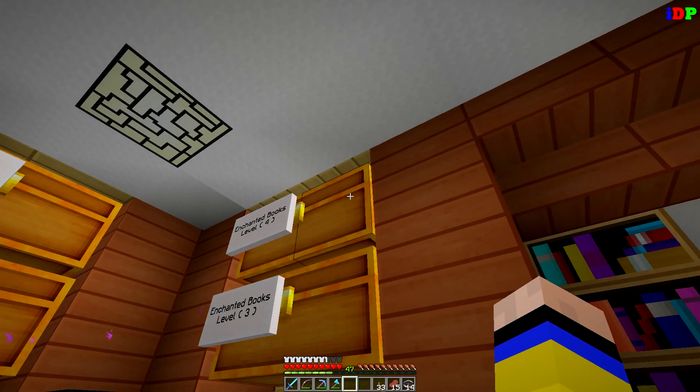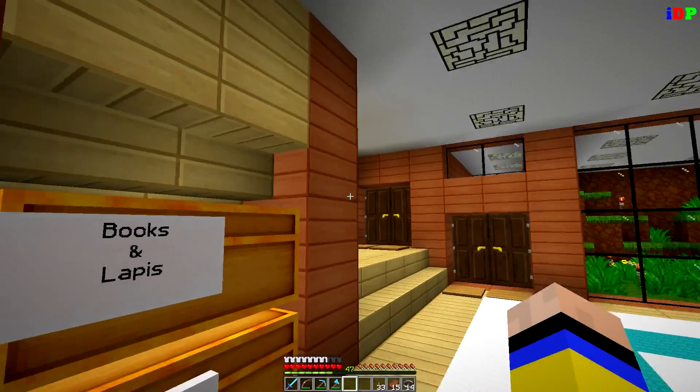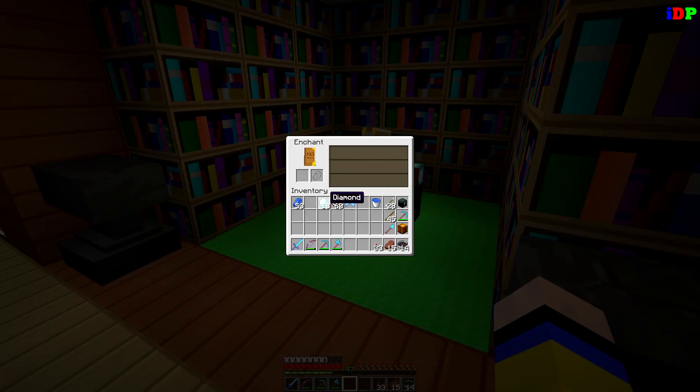Now I've got frost walker boots — that is exciting! I have too much XP and when that happens I love to enchant some books. Let's see what we get — efficiency three. Oh my god, I have tons of sharpness three books already. Fire protection is not bad, protection four is not bad — I could add it to these shoes.